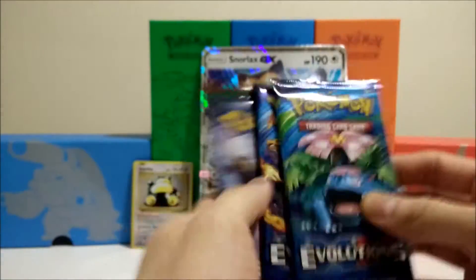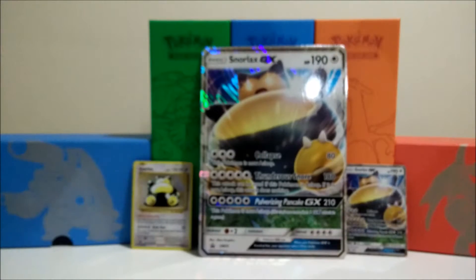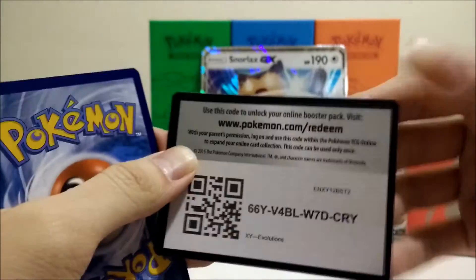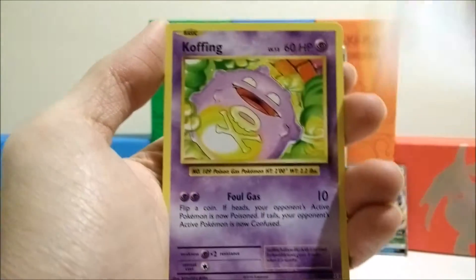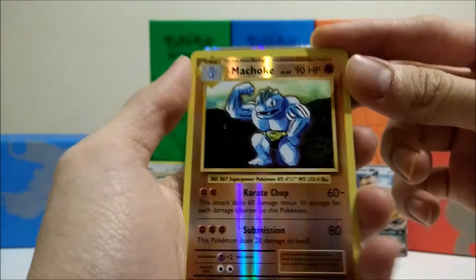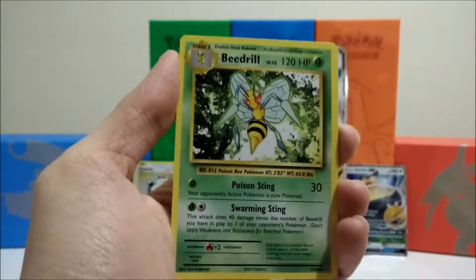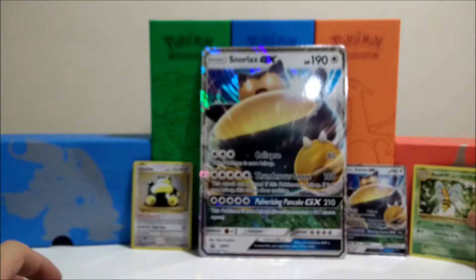In there you have four packs. I'll start with Evolutions — two Evolutions packs to start. Going with Venusaur first. Alright, we got a Growlithe, Chop, Ponyta, Drowzee, Switch, Koffing, Revive trainer, reverse is a Machoke — just an uncommon. Our actual rare here is a Beedrill, non-holo. Not a bad card, it sees some play. I'll take it — non-holo rares that are playable are alright with me.